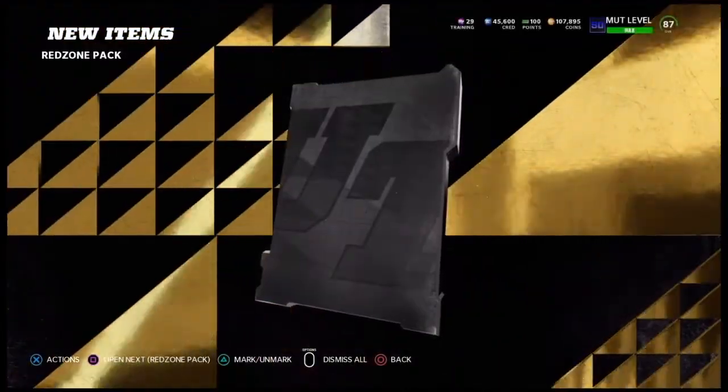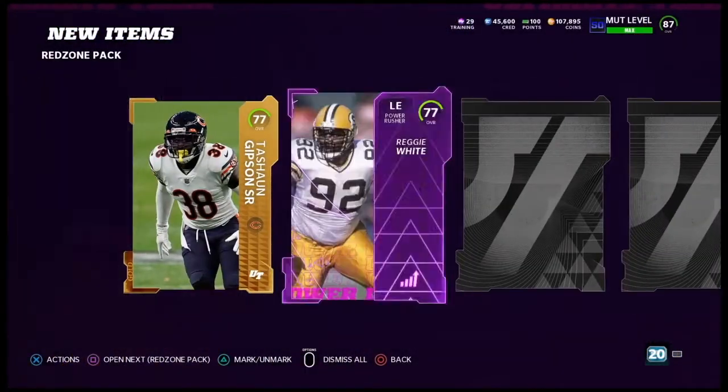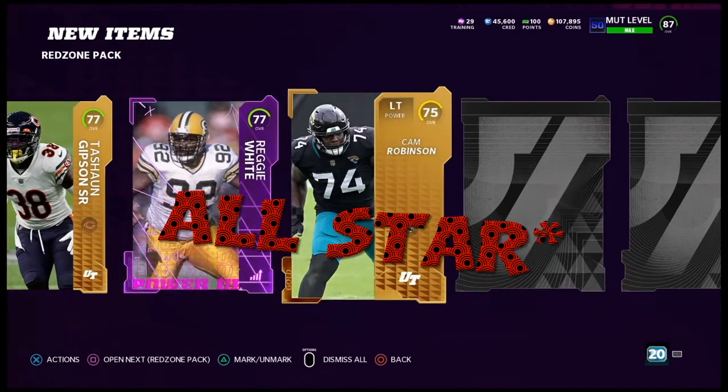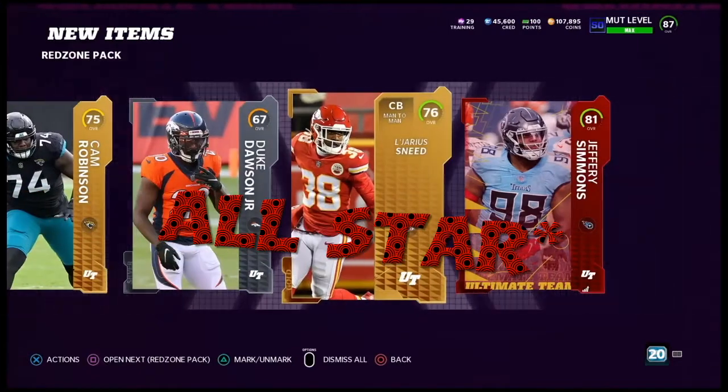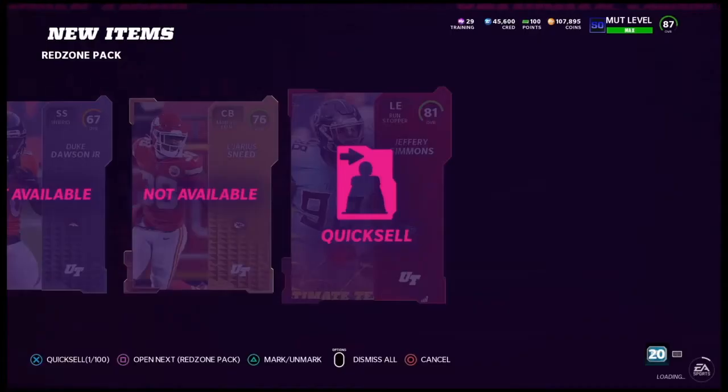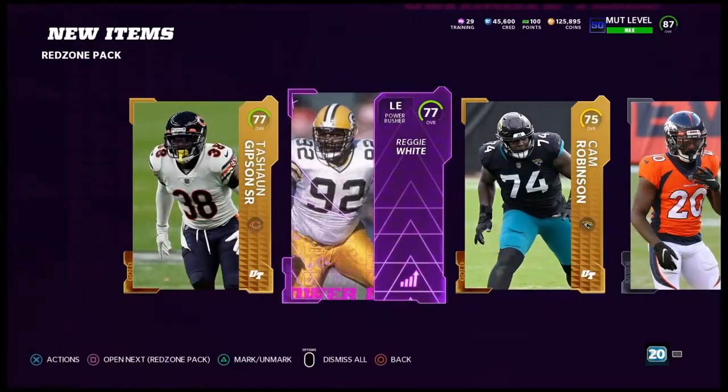Alright, red zone packs, y'all. We have two of these. And that's it on the MVP weekend league rewards. I got a coin quick sell card — 18k, not that bad. And I did get Reggie White's power-up, so that might go for something.